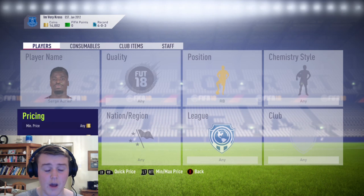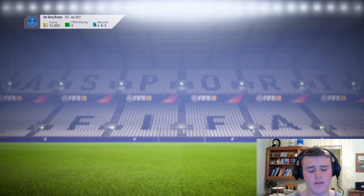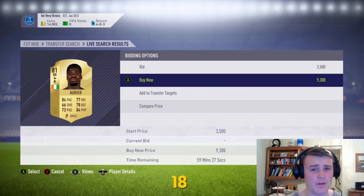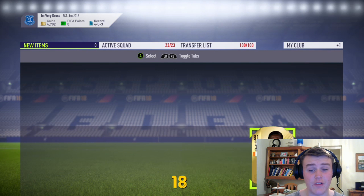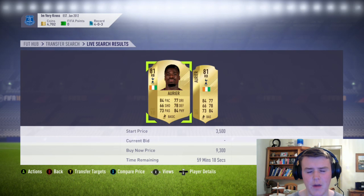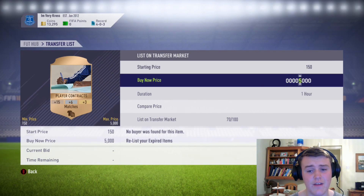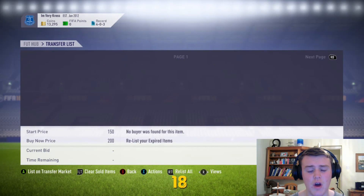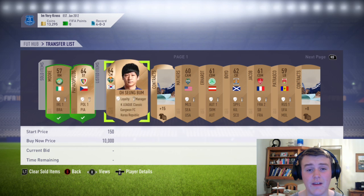I'm about level 74. We managed to get Auriefro for about 9.3k in the end, which was quite a good deal considering how well he's played for me. Really great player if you want to pick him up, although I now prefer Bellerin since I've got him in my squad. Continuing with the bronze pack method, listing everything up for 200 coins. A few of them glitched and went back up to 5k, but I think they're fixing that soon.